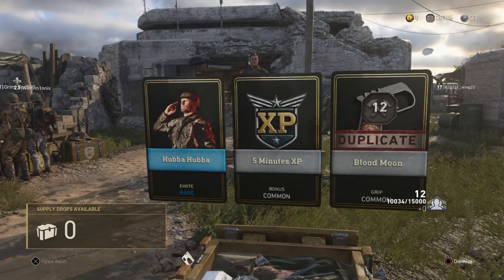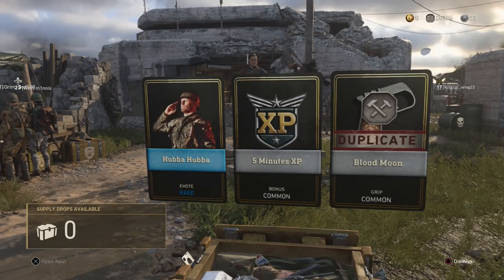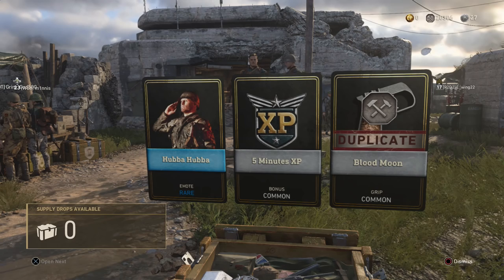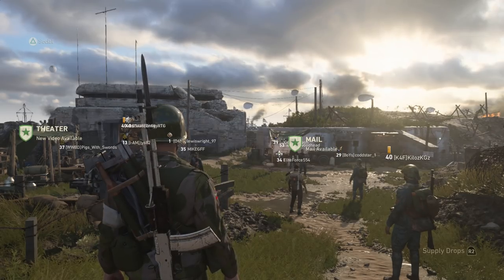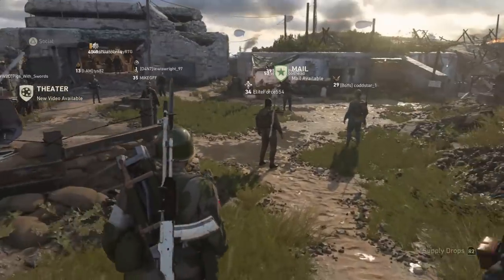I'm trying to get a really high social rank right now because there is supposedly a verified tick on your character once you reach the max social rank — that's a myth right now, but I'm trying to confirm it by getting the highest rank. We don't actually know yet what the highest rank is, but I believe it's probably around 100, or maybe even 55 like the regular ranks in Call of Duty: WWII.